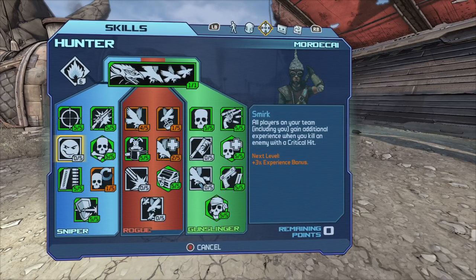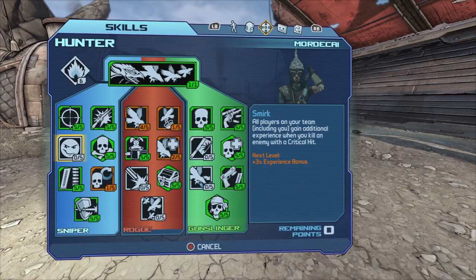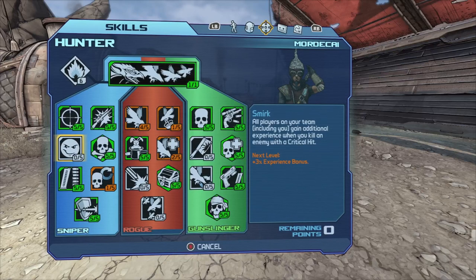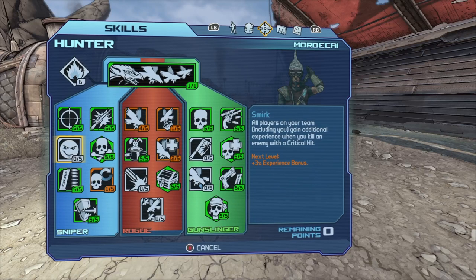These are all the skills you should put your points into — I haven't found anything else that's better or worth your time. Another skill you could put your points into while leveling is the experience bonus one, where you kill an enemy with a critical hit and get an XP bonus.